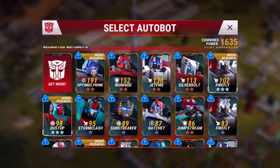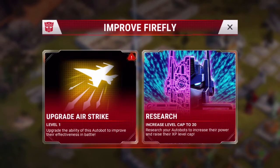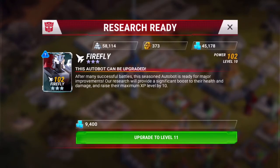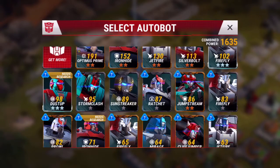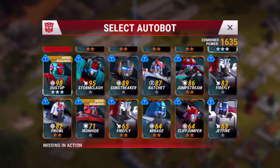I've got four bots that need research: Optimus Prime, Firefly, Dustup, and a one-star Ironhide who I don't really use since I have the two-star version. I'll throw Firefly in to show how it works — you can improve his special ability, which requires energon and sparks. Sparks you can get by receiving a duplicate bot from a crystal or by winning an alliance war. To hit the level 20 cap through research costs 9,400 energon, but spending that now would put me even farther from building my beam laser, so I'll hold off since I have other bots with room to grow like Ironhide, Jetfire, Silverbolt, and Storm Clash.